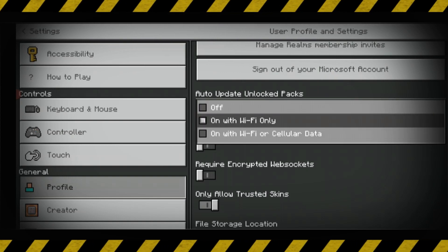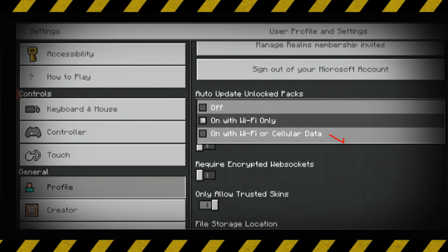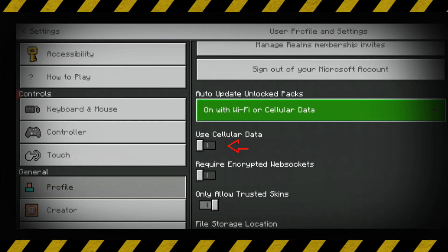In my device it is default set to 'On with WiFi only,' but I changed this option to 'On with WiFi or cellular data.' Also enable the option 'Use cellular data.'